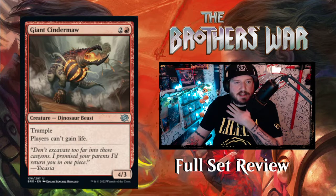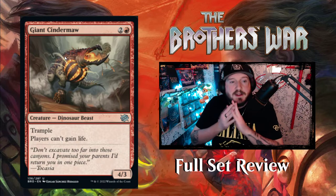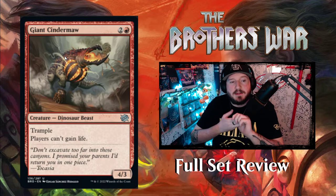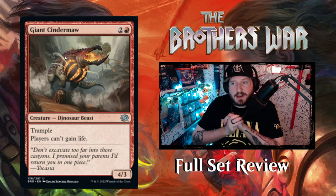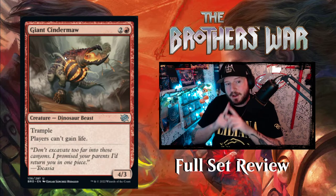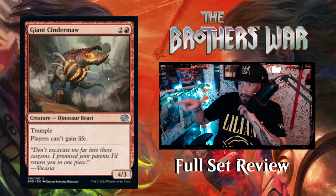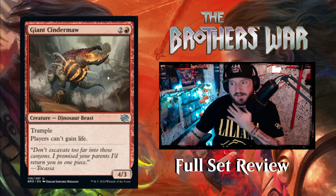Next up we have Giant Cinder Maw — two and a red for a 4/3 dinosaur beast creature with trample. Players can't gain life. Not even just your opponent — players can't gain life. That's pretty great. That's very red. It does very red things.